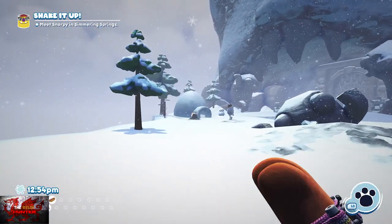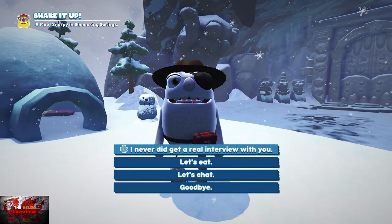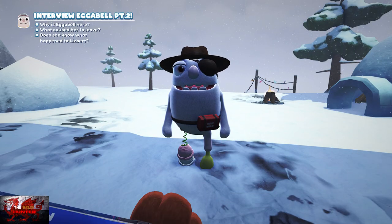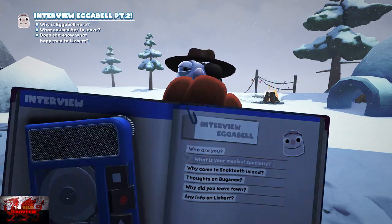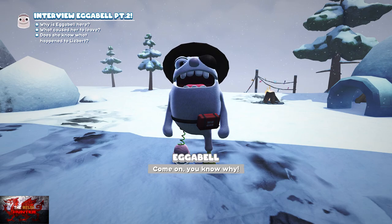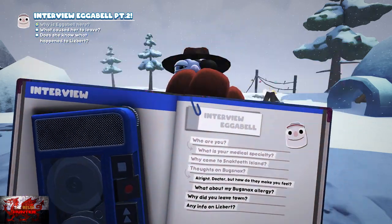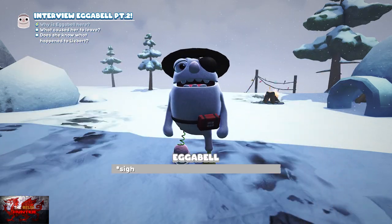From Frosted Peak go all the way to the left and just interview Egabelle. Remember — as long as you've done all the main quests and side quests, you would have had 27 completed mailbox quests done already, so you only have to do 23 more.